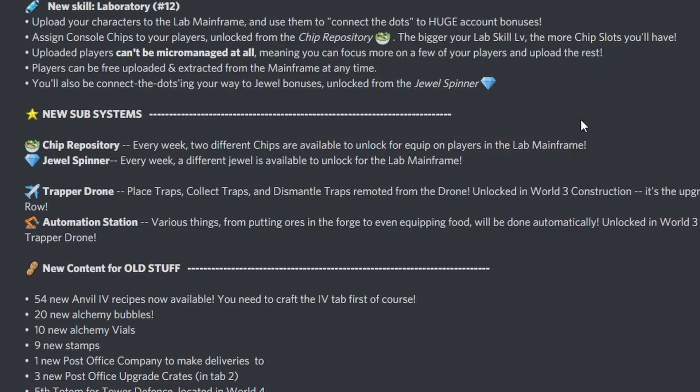You'll also be connecting the dots to get Yule bonuses, unlocked from the Yule spinner. From the ship repository, every week two different ships are available to unlock and equip on players in the lab mainframe. And from the Yule spinner, every week a different jewel is available to unlock for the lab mainframe.